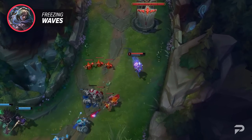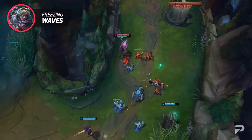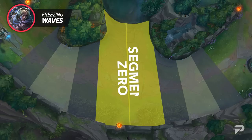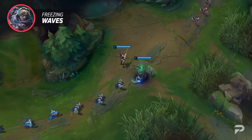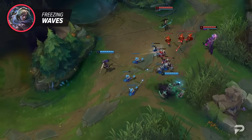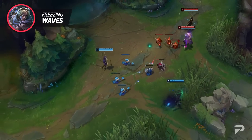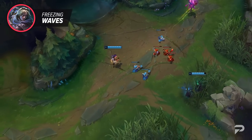In order to properly freeze waves, you're going to want to count the minions you have compared to the enemy. Depending on where you want to freeze the wave, you'll need the enemy to have a minion advantage. Let's break the lane up into four segments. In the middle of the lane we'll call that segment zero — the neutral wave state — where the wave will not move to either side without being influenced. To hold a freeze here, you need to have the exact same amount of minions as the enemy.